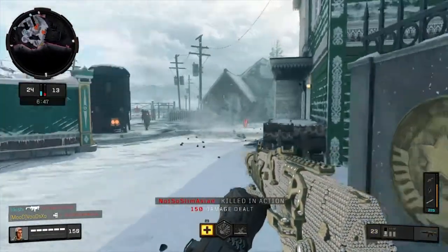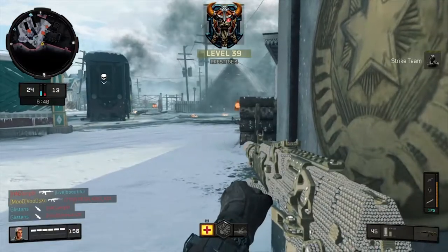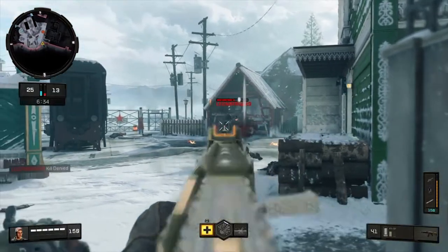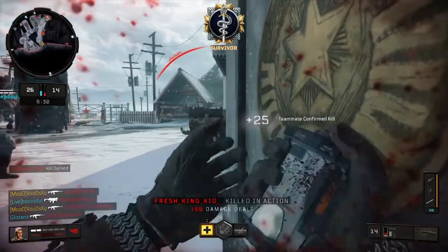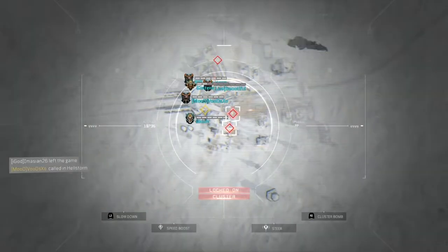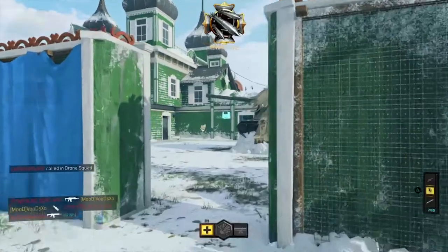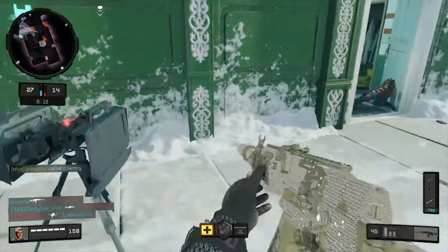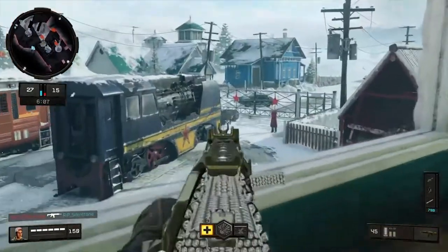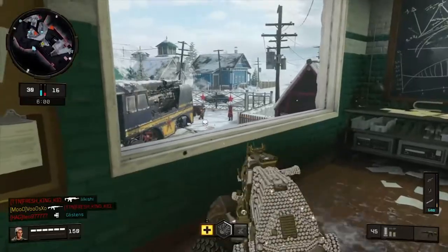For score streaks, the Care Package has had its delivery entry and exit points adjusted across all maps to reduce delivery times — the care packs were taking way too long. The entry and exit speeds for the delivery chopper have been increased. They've also reduced how often high-end score streaks can be received in care packages, and reduced the roll on the smoke marker so the end position more accurately represents where the care package will drop.